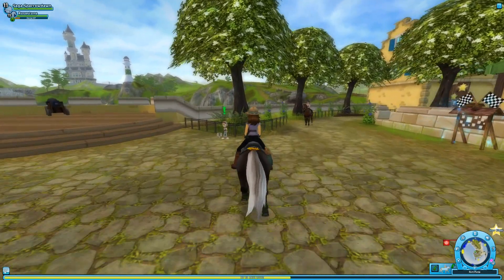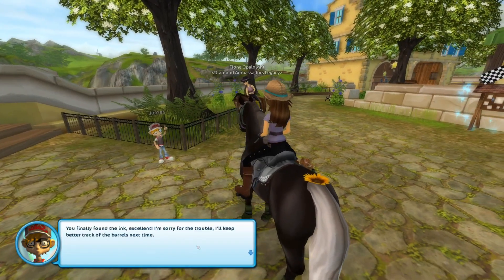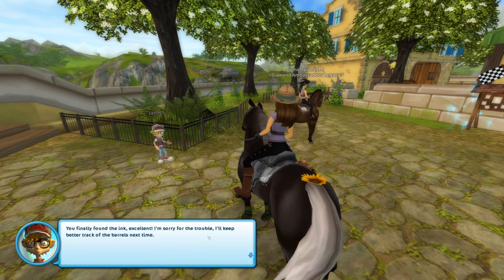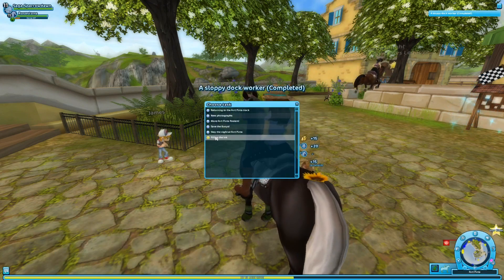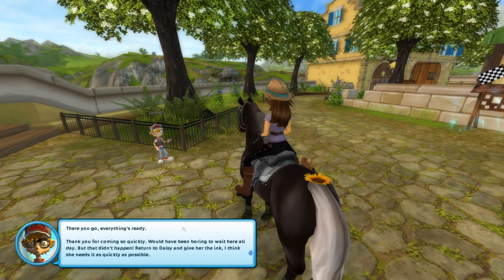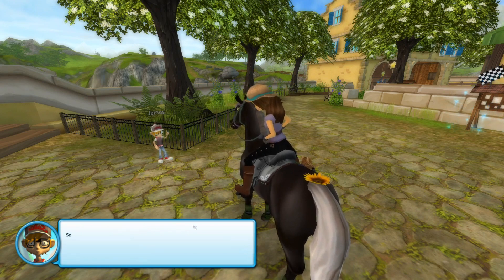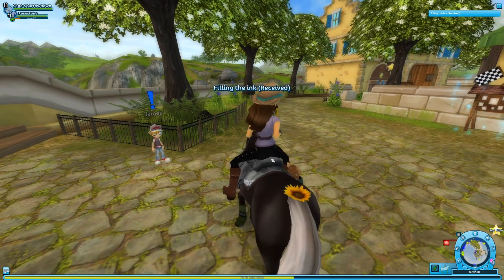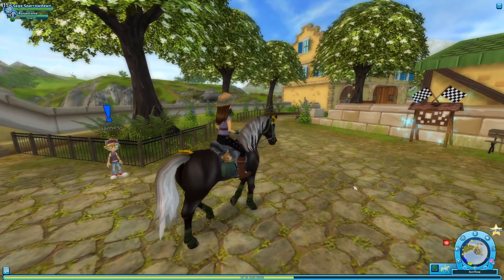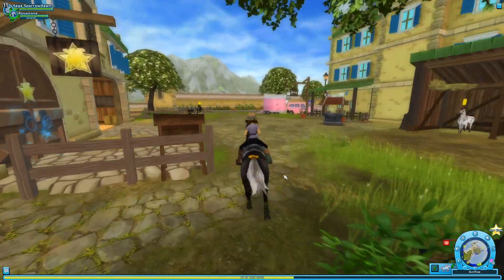The tourists are still visiting — nice to see them. James, how are you doing? Sloppy dock worker: you finally found the ink — excellent. I'm sorry for the trouble; I'll keep better track of the barrels next time. He actually apologized — didn't expect that. Everything's ready. Return to Daisy and give her the ink; I think she needs it as quickly as possible. I got the ink! James didn't just throw something in for free — I should be more realistic about these things.